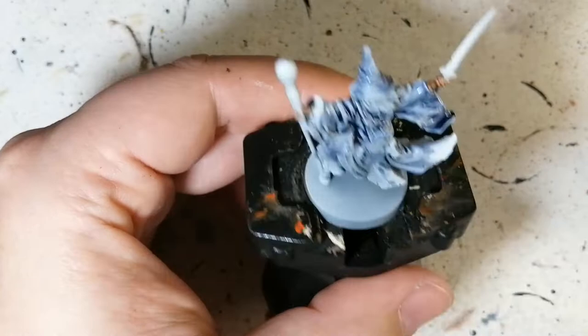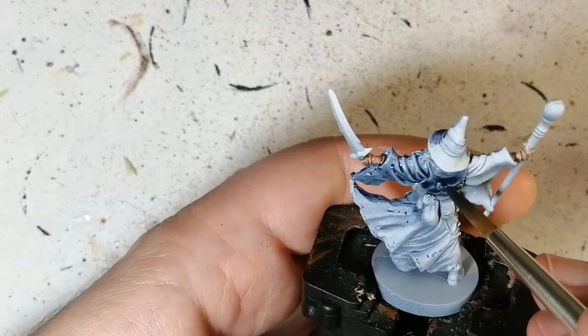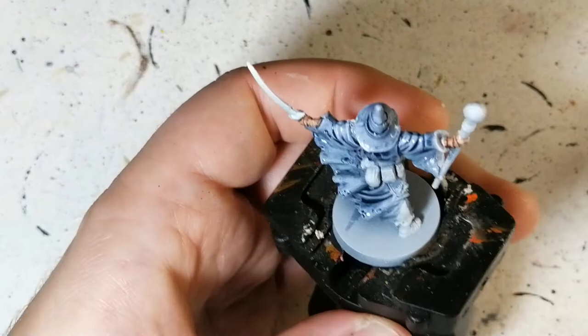This is probably the fastest painted miniature I've ever done, or at least one of the quickest for Massive Darkness 2. It's only a two-minute video so please watch the whole thing. Hit that like button if you're enjoying these videos and subscribe if you're new to the channel. Space Wolves Gray is doing a great job on the cloak.